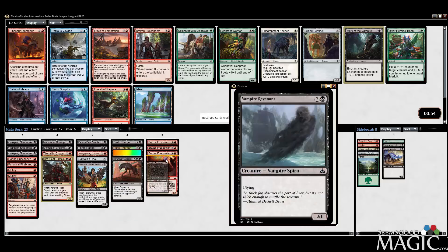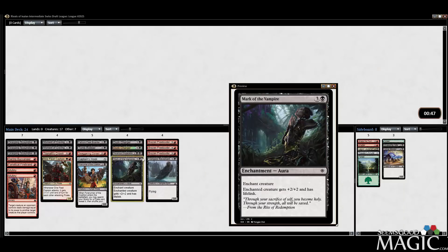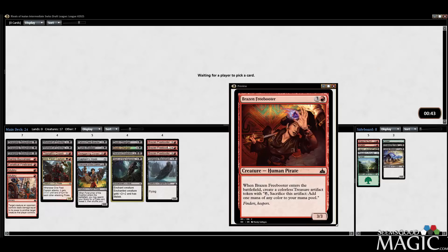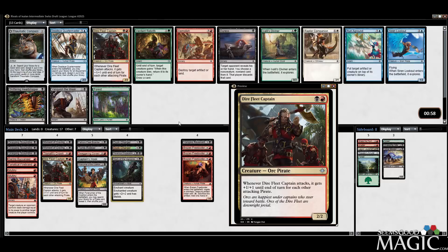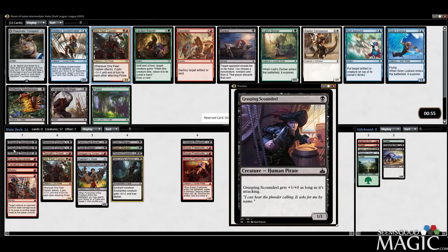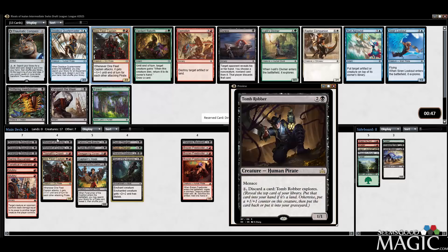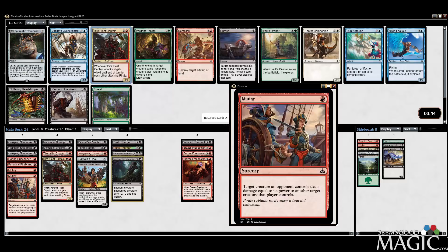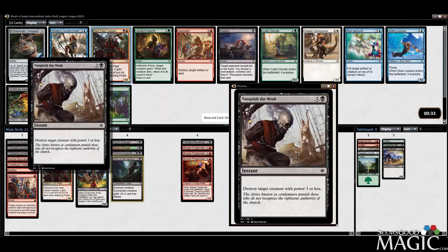I don't think we're playing a lot of these four-drops anyway. We're going to definitely try and get this down to a 16-land deck. We've got to start getting rid of these clunky four-drops. As far as efficiency goes, we're getting there. Dire Fleet Captain too — I think we just got to take it. I think Vanquish the Weak's great, but we're kind of okay on removal. We have a Chupacabra, two Moments of Craving, two Mutinies — and with all these one-drop pirates, the Captain is just going to be a beater, so it makes sense to take it.